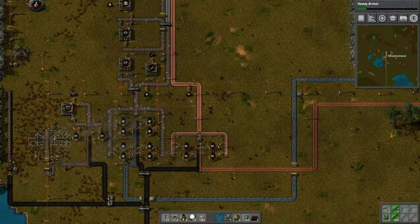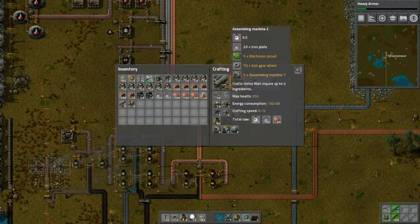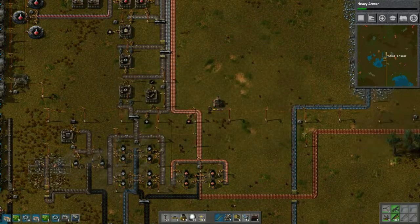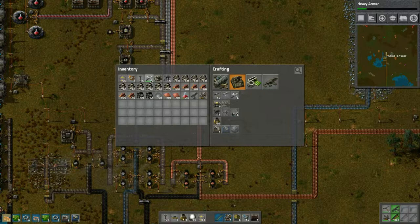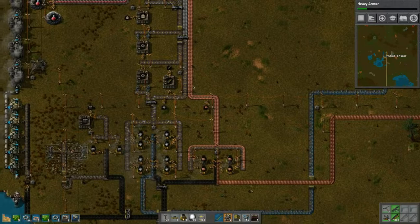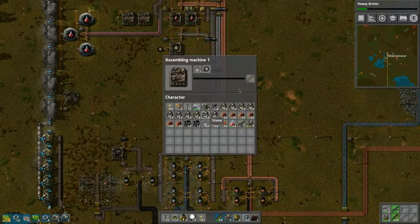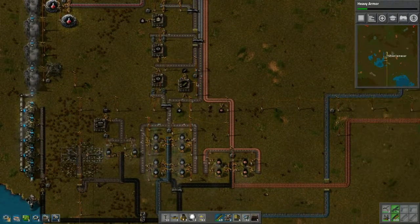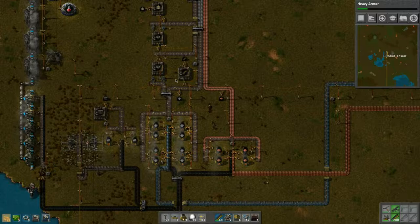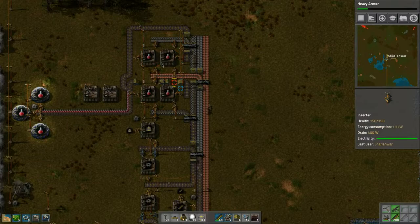We have the new assembling machines so that's good. Let's make one assembly machine and place it down — we need to repair it. We need to pick up more bullets, as many as possible. This will continue to pick up the plates and make the gears as long as we have research going on.